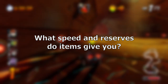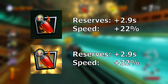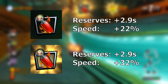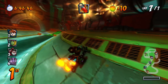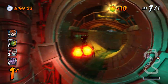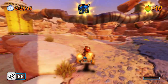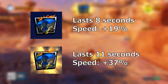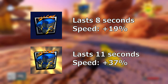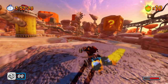What speed and reserves do items give you? There are two items that give you reserves and change your speed: the turbo and the super engine. Both juiced and unjuiced versions of the turbo will give you 2.9 seconds of reserves. The unjuiced turbo's speed is 22%, and the juiced one is 32% — just a bit slower than 3-boost fire and yellow fire respectively. The super engine acts like the turbo strips in that it keeps your reserves from draining while you're using it. An unjuiced one gives 19% speed and lasts 8 seconds; the juiced one gives 37% and lasts 11 seconds. This is actually the slowest blue fire in the game, only a few percent faster than yellow fire.